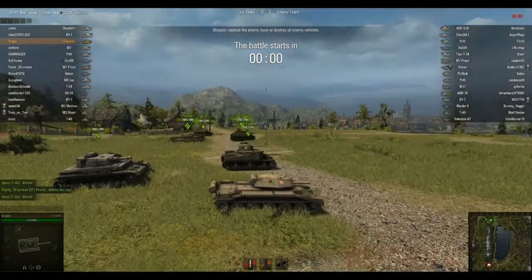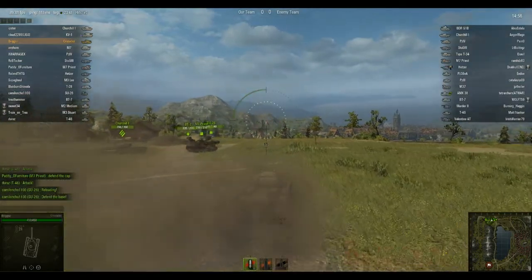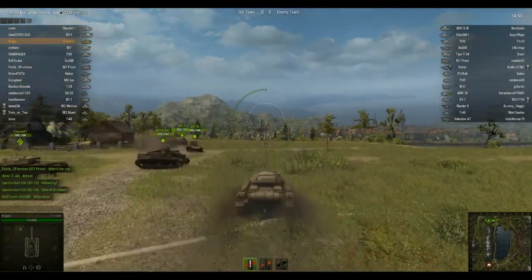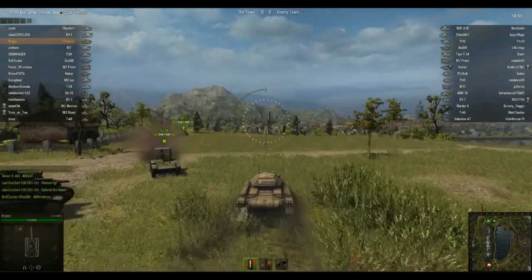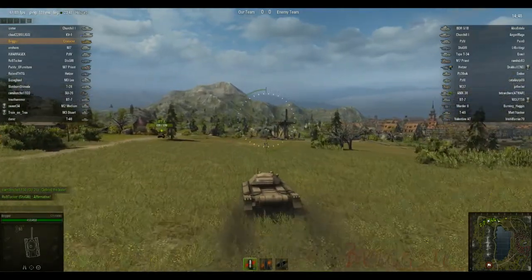It is technically a light tank, although it looks more like a medium tank. But it certainly plays like a light tank because it's made of paper, basically. Any shot will pretty much destroy the whole thing, even with 450 health.